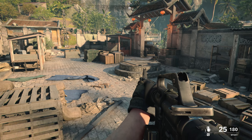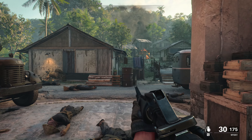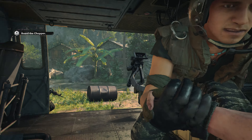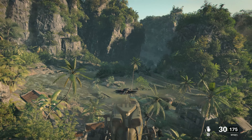Badger Niner 1, this is Ripcord. We are still under heavy fire. V.C. are breaching the perimeter. What is your status? We're inbound now, Ripcord. Get that asset ready for transfer. Roger that, Niner 1. We'll keep you at bay as long as we can. Ripcord out.